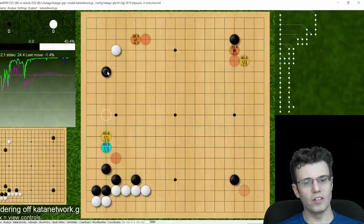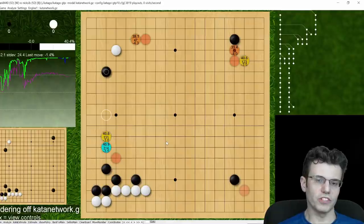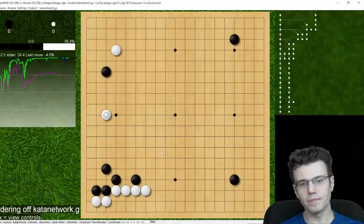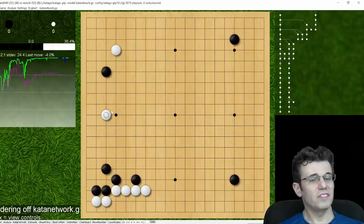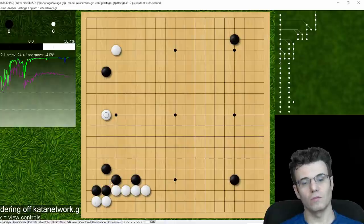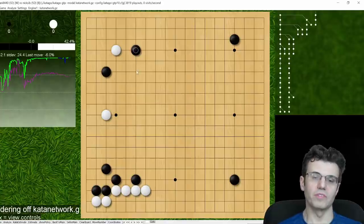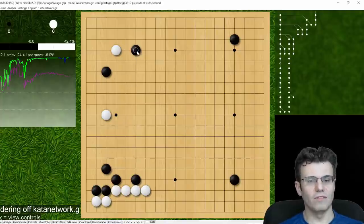In response I played far away, all the way up here. The robot says these short extensions are better, just more solid. White came in here again — good direction in the sense that white is trying to make this really passive stone useful, spending a move to unseat this weak-ish group. Now this is white's attack on both groups. The problem is this is a very loose attack, not applying much pressure to either one, so I kind of ignore the bottom and continue to play the top.